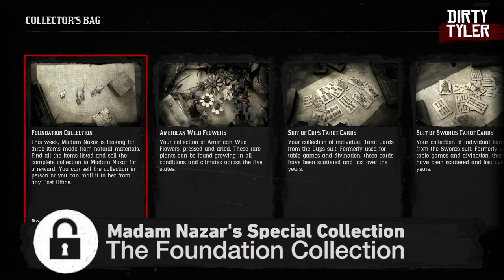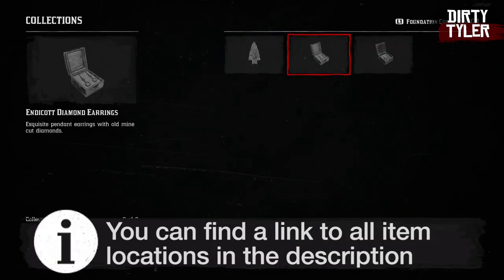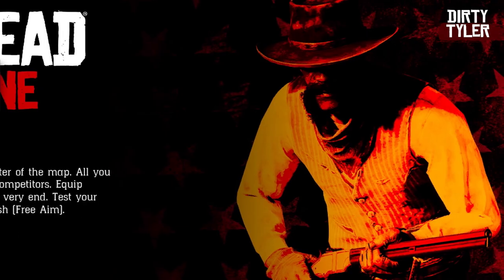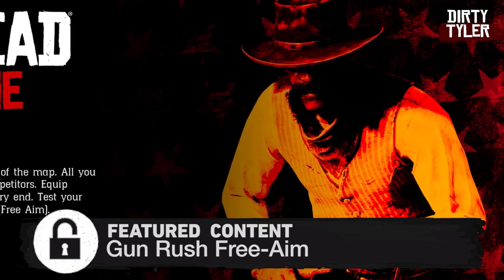This week's special collection is the Foundation Collection. It sells for $85 and I have a list of all the locations in the description if you need them. This week's featured content is Gunrush Freedom, which you can launch from the main menu.